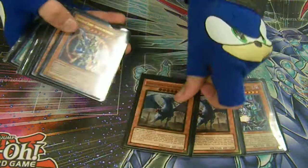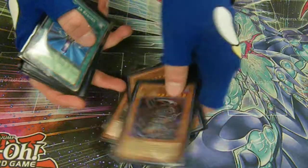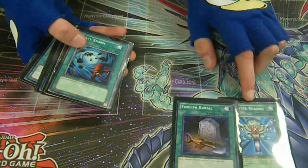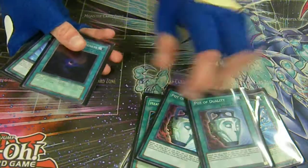And then of course you've got your boss monsters, all your Black Rose. And then the rest are just spells: Monster Reborn, Foolish, Heavy, Dark Hole, and two Duality for search.